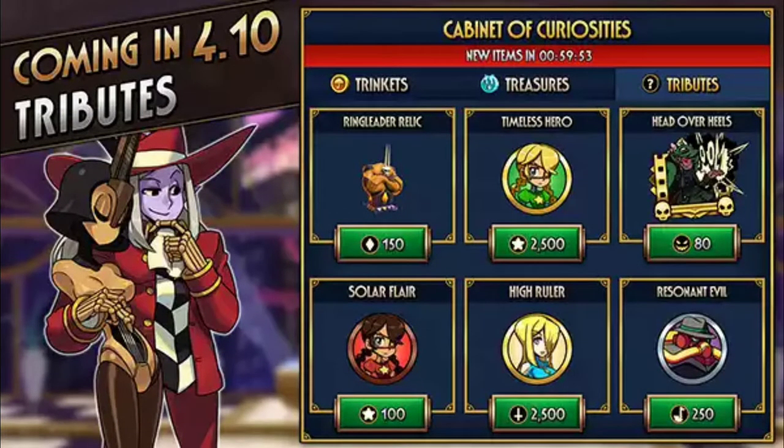We now have new currency in the form of skill points. There's a new tab in the Cabinet of Curiosities that will let you spend skill points to get special moves, blockbusters, relics, and even gold fighters of the same character. If you want stuff from one character — let's say Philia — you will have to spend Philia skill points. Same thing for everyone else, like Parasoul skill points for Parasoul items.